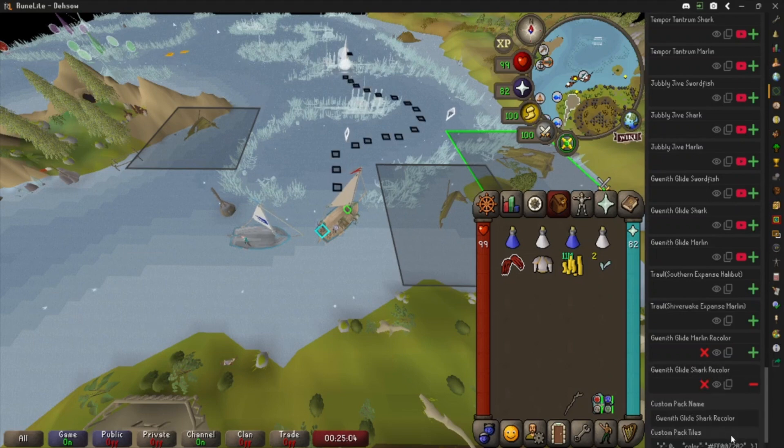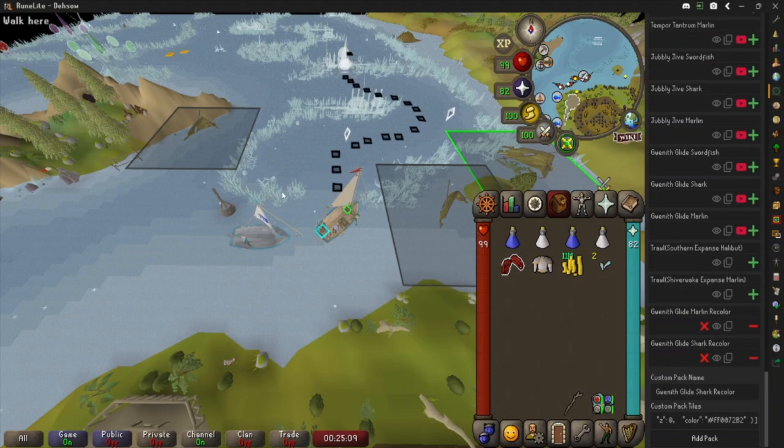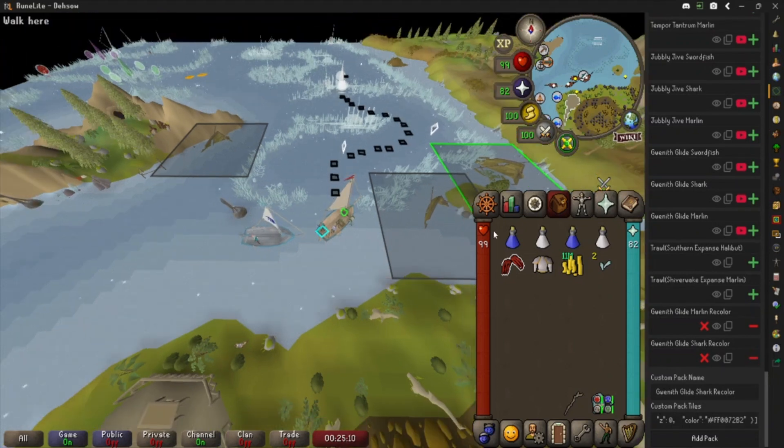Now we can see we've got the Shark Recolor in there. A lot of these just look the same because part of the route is the same. If you have any questions, feel free to leave comments below — I'll be glad to help with any tile set, whether it's my Barrows Trials ones or someone else's. Please feel free to subscribe for more guides on RuneScape, RuneLite plugins, quests, Sailing, and more. I'll see you in the next one — peace!